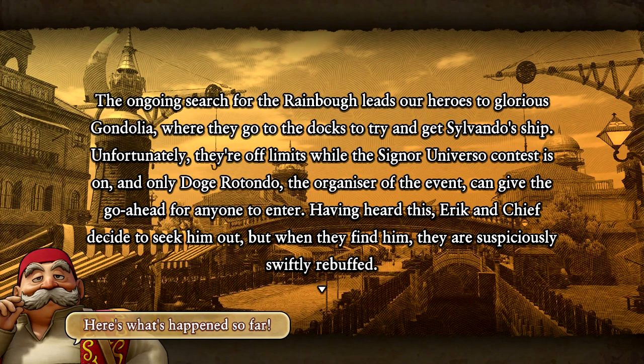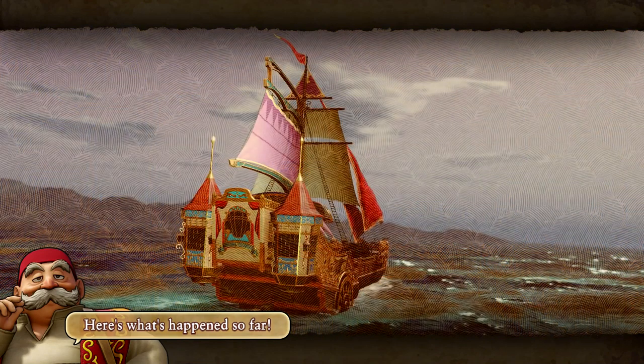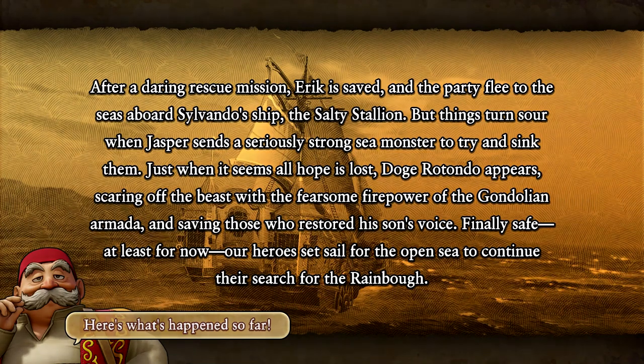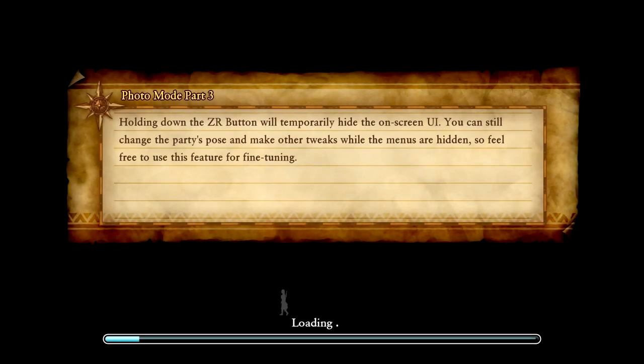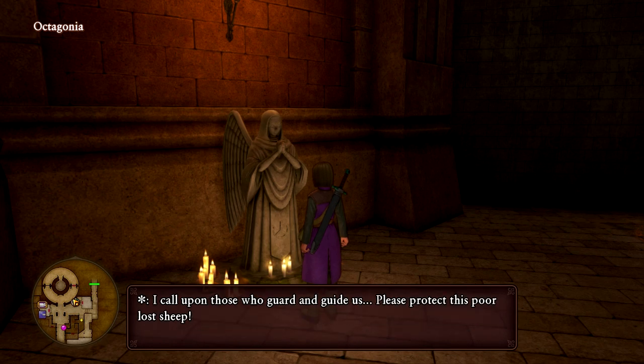Welcome back everyone to another episode of Dragon Quest 11S Definitive Edition on Nintendo Switch. Last episode we went off in search of the rainbow, boarded Sylvando's ship and made it to Octagonia where the rainbow was supposedly brought. We managed to save Eric and defeat Jasper, which was a good episode. Now we're back here in Octagonia.